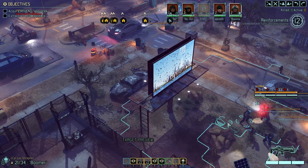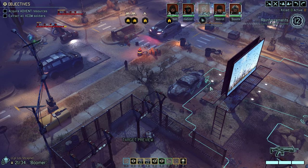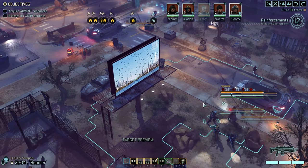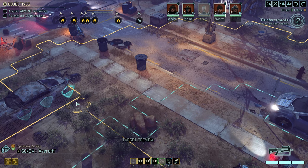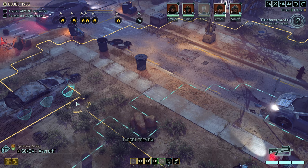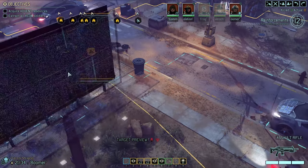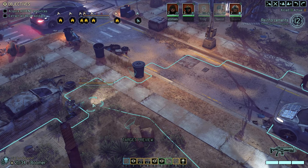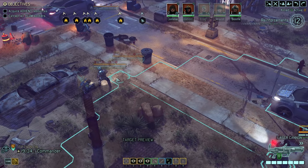I think what I want to try to do in this spot is set ourselves up. We can't go here, here, or here, but I can go there. Because we have armor to worry about, I'm bringing Avaroth up there to get as close as we can with that grenade. And then we're going to get everybody else up there as close as we can to provide overwatch, because I'm assuming we're going to activate this very next turn. I want as many big guns as I can get up front.